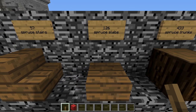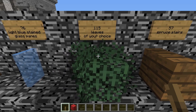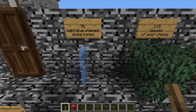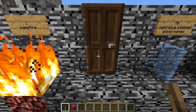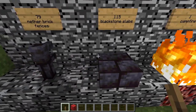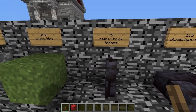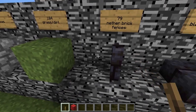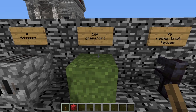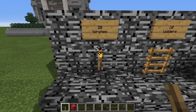You will also need 126 spruce slabs, 57 spruce stairs, 115 leaf blocks of your choice, 76 light blue stained glass panes, 1 dark oak door, 1 campfire, 115 black stone slabs, 79 nether brick fences or possibly spruce fences if you don't like how the nether bricks look, 184 blocks of grass or dirt, 4 furnaces, 10 ladders, and 20 torches.